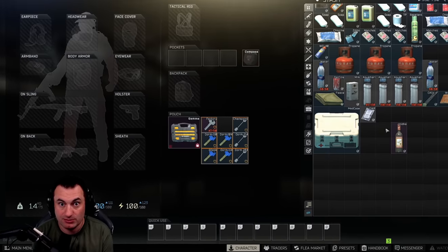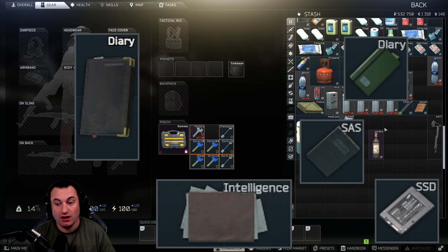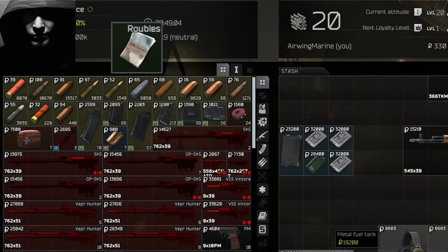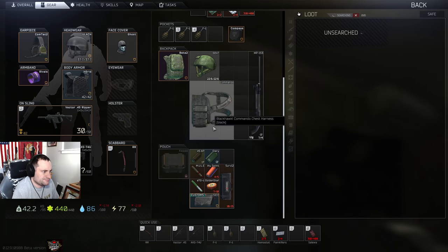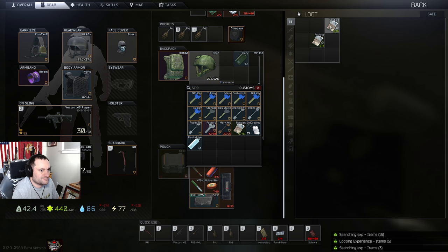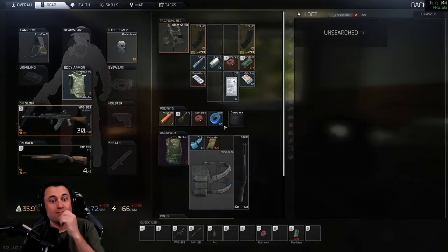Second on the list is intel items — SSD drives, SAS drives, intel diaries, all of that stuff. You can sell them to Peacekeeper for dollars, which gets you the most bang for your buck, but they also sell to Fence for good rubles. Pretty much anything you find in a safe — watches, gold skulls, money — is almost always worth keeping. Safes are a great thing to loot right now. Filing cabinets are the same way — you'll find intel items, SD drives, and SAS drives in those as well.